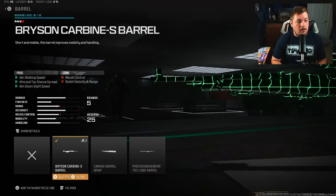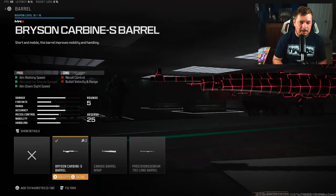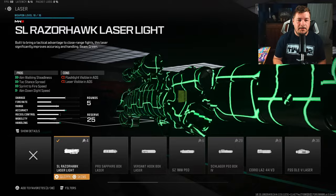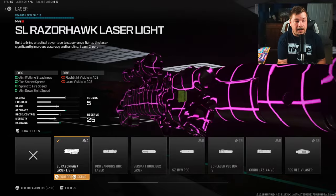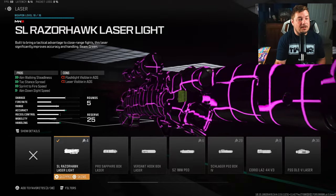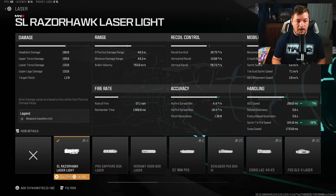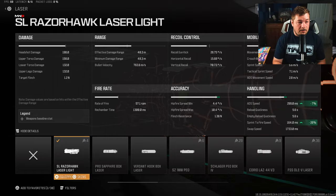For the barrel I have the Bryson Carbine S, which gives you aim walking speed, hipfire tac-stance spread, and aim down sight speed. I'm really only using it for the ADS — the rest is an added bonus — but we do get an additional 5% ADS speed. My final attachment is the SL Razor Hawk laser sight, which increases aim walking steadiness, sprint-to-fire, and ADS. That's the main two I'm targeting: another massive 20% sprint-to-fire speed and 7% ADS, giving us an extremely fast aim down sight speed for quickscoping.